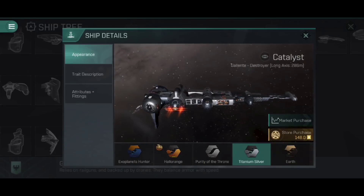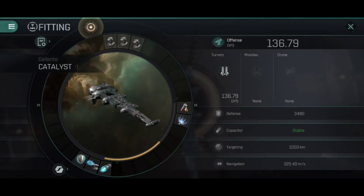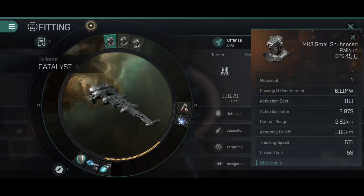Let's jump into fitting. By the time you can fly the Tech 3 Catalyst you can also fit Mark 3 equipment, and I've fitted it out entirely with Mark 3 gear — three Mark 3 small snub-nosed railguns. These have an optimal range of around 2.5 kilometres with an accuracy fall-off of about 3.5 kilometres. Discrepancies you might see versus your own ship will come down to skills — I currently have Small Railgun Operation at 5, Advanced at 5, Expert at 3, plus Small Railgun Upgrade at 5 and Advanced at 4.